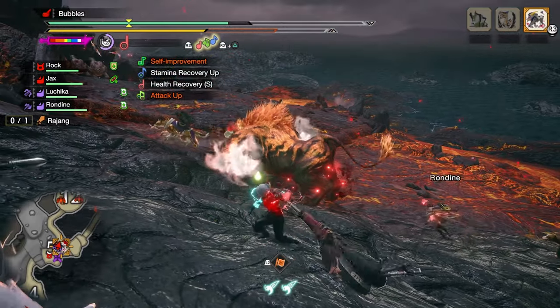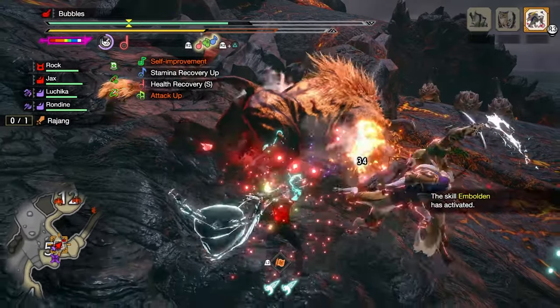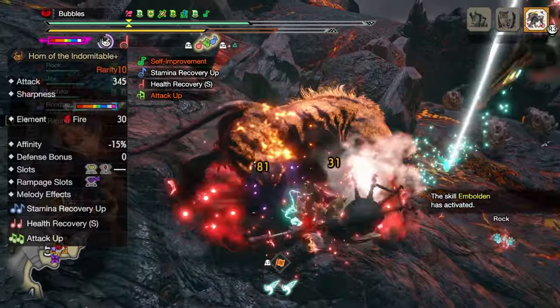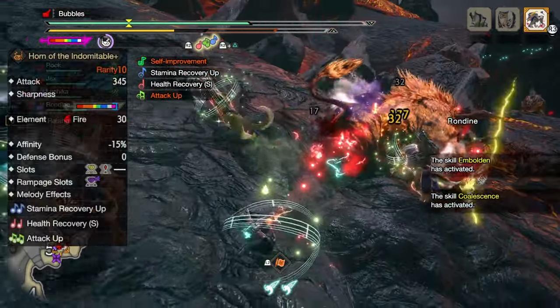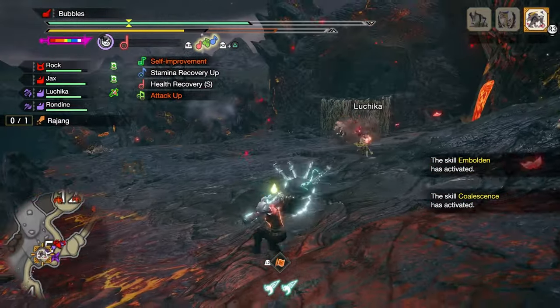Hello everybody, today I'll be sharing my Raw Powder Mantle set I've been working on since the release of Title Update 3 for the Hunting Horn. To make this build, you'll need the Horn of the Indomitable Plus for its very high raw and solid stats as well as melodies.